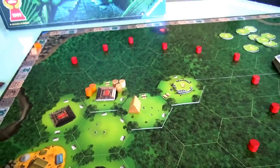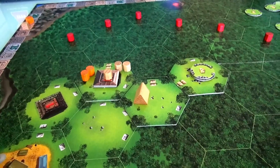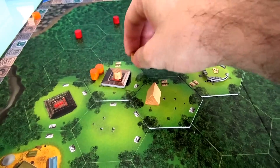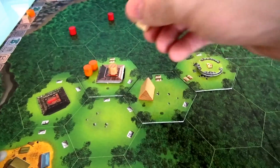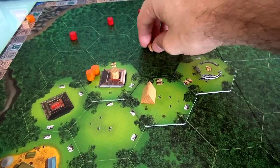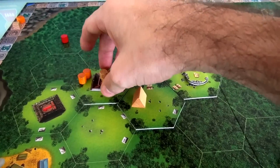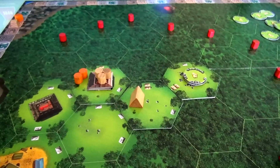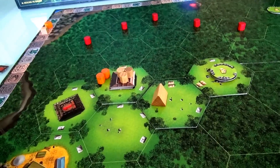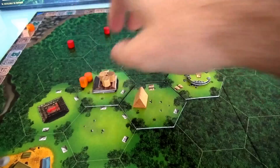Jen spends her last 5 action points — this temple is hers. Only she can score it. It doesn't matter if I put 10 guys in this tile, Jen will always own those 5 points. That's 10 points locked in: 5 at the halfway scoring point and 5 more at the end of the game. She did pay a penalty though — she's permanently lost 3 of her 12 archaeologists, a quarter of her workforce. But she is locked in 10 points.